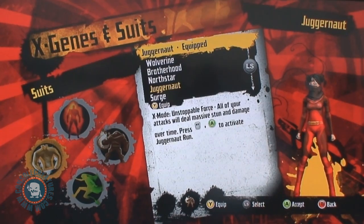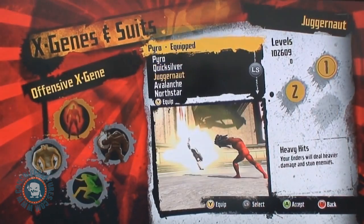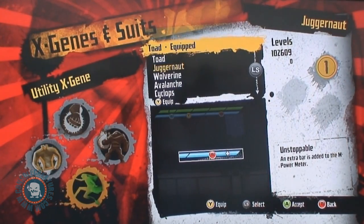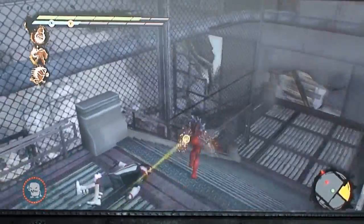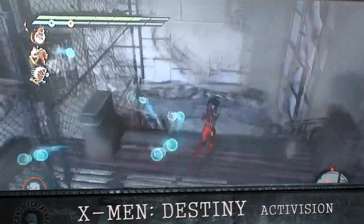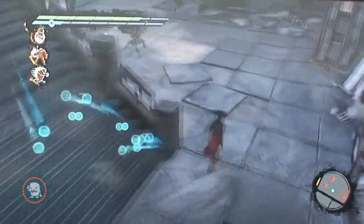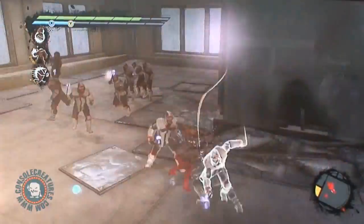What I like is the Juggernaut suit here. And if I were to go through and put on all of Juggernaut's X-Genes — the suits, how do you unlock them? You unlock them by collecting X-Genes throughout the game. Sometimes they contain suits, sometimes they contain X-Genes themselves. It's basically based on the luck of the draw and certain specific drops.